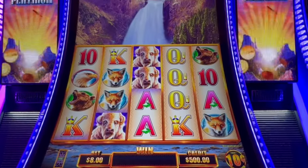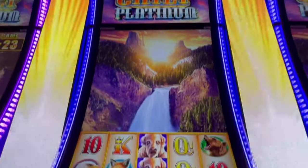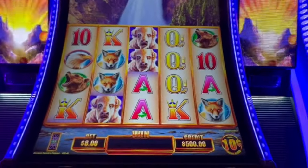Hey y'all, it's Stacy here. I am at Choctaw. I'm going to try some Buffalo Chief Platinum. I have $500 in here as free play, $0.10 denomination.